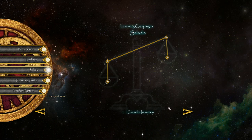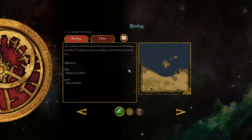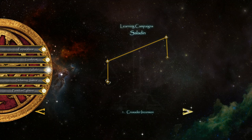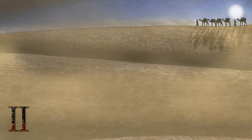Hello viewers and welcome back. Last episode we finished the Lionheart campaign, so we're moving down the list and moving on to Saladin. A Crusader Lord has been further up the coast establishing a base there. We need to fortify the nearby oasis village and drive them back into the sea, so we're playing a fairly similar campaign from the opposite perspective. I'm just going to play it on the easy difficulty.